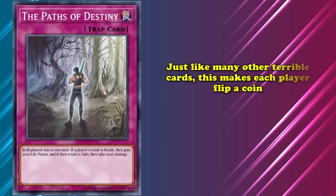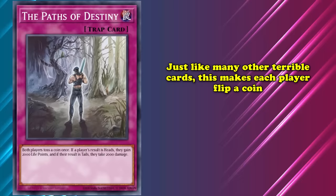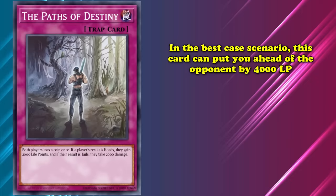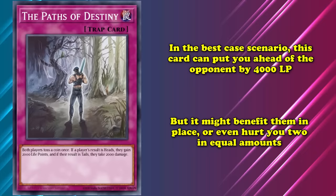In the grand tradition of many cards that are just not very good, you'll have to break out the coins, because both players are flipping one. Heads, and the player gains 2,000 life points. Tails, and that player loses 2,000 life points. If favored by fate, the Paths of Destiny can inflict a 4,000 life point deficit upon your opponent. But that's only one outcome — that 4,000 life point difference could benefit your opponent, or you might both gain life or burn together.